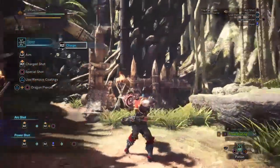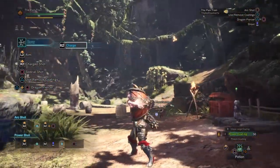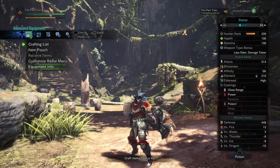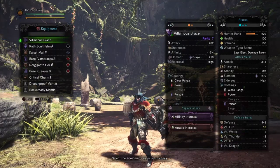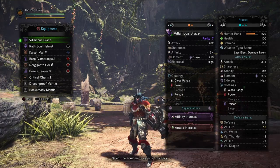Do you see this bow right here? That's right — this is actually the strongest bow in the entire game. It's the Villandos Brace and Devil Joe 3 Bow. The Villandos Brace comes with a total attack of 282 with minus 15% affinity, 210 Dragon Element, and High Elder Seal.